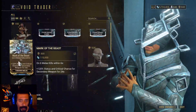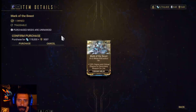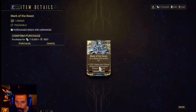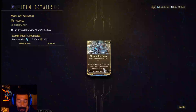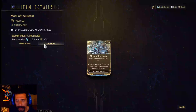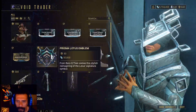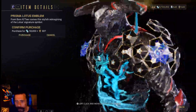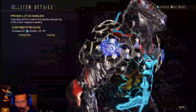Then we have the Prime Rubedo-Lined Barrel, which gives 187% damage to your arch-gun. You should own this — it's 175,000 credits and 350 ducats. This weekend we have a lot to do if you want all of this. Then we have the Mark of the Beast: on 6 kills within 6 seconds, you get 120% status and critical chance for secondary weapons for 24 seconds. It's 300 ducats and 115,000 credits. That one is optional — buy it if you want.